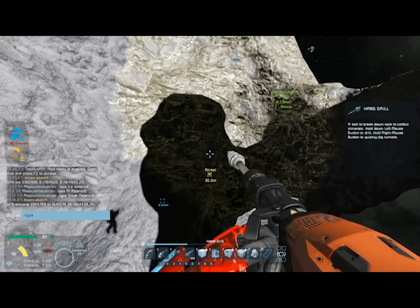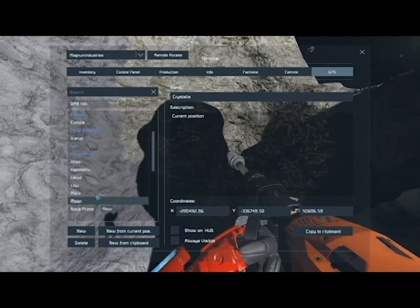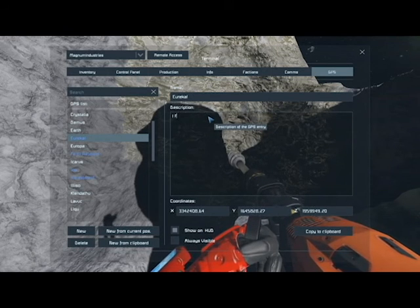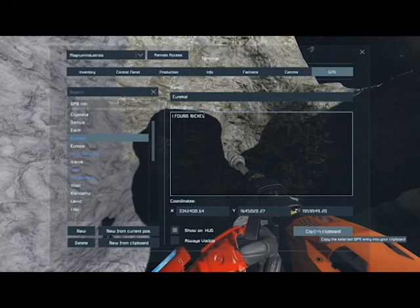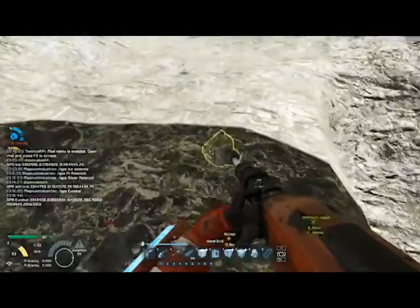Do you want to move the ship over to where I'm about to send you a GPS from? I'm just gonna call it Eureka. In the GPS description I'm going to say: I found Nickel. Alright, copying it. There you go. I'm gonna start mining — Eureka.